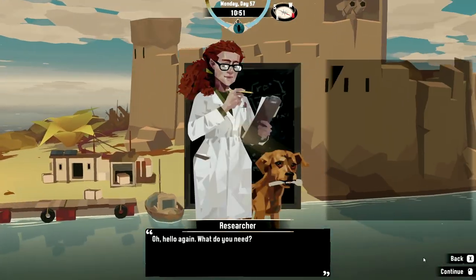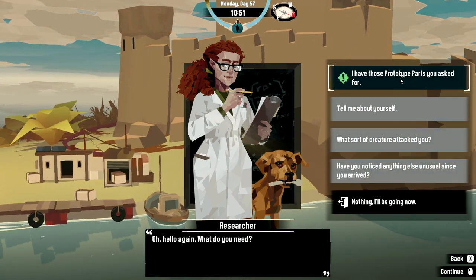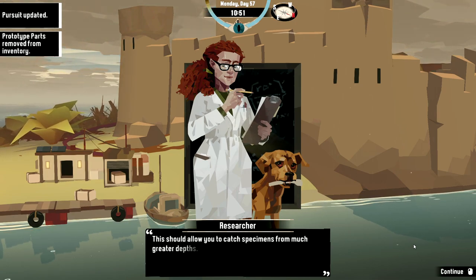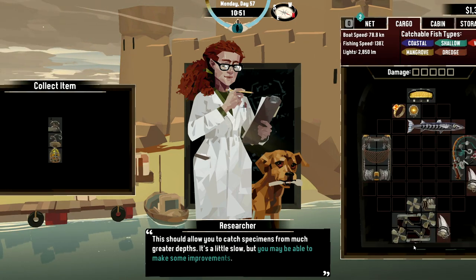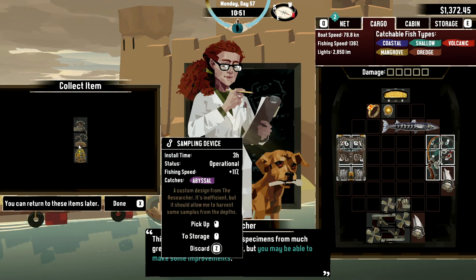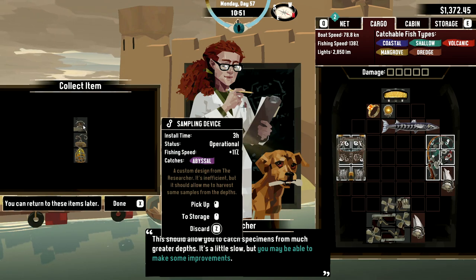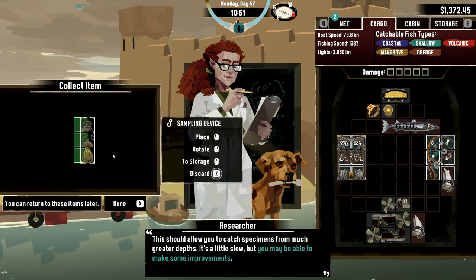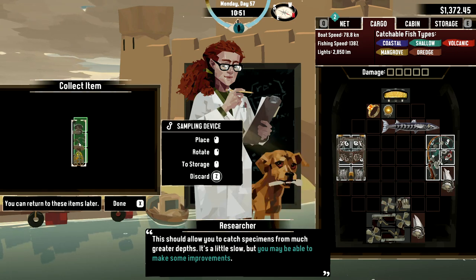Researcher — oh hello again. 'What do you need?' I have those prototype parts you asked for. 'Excellent, let me assemble a device for you — it should allow you to catch specimens from much greater depths. It's a little slow but you may be able to make some improvements.' Sampling device — custom design from the researcher. It's inefficient but it should allow me to harvest samples from the depths. Thank you, I'll go install it now.